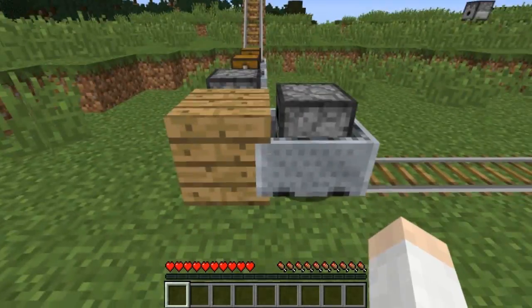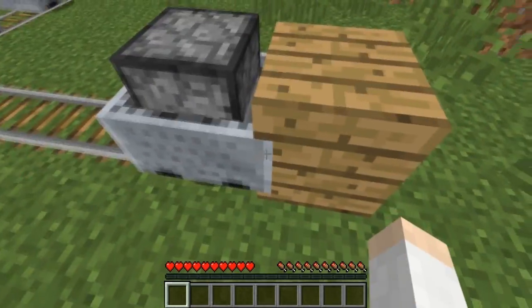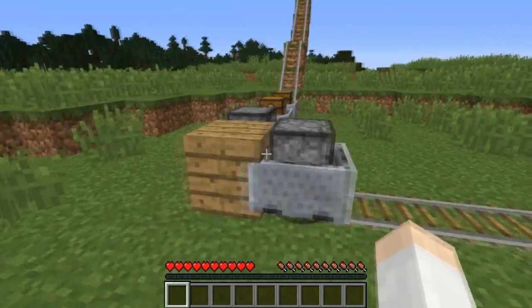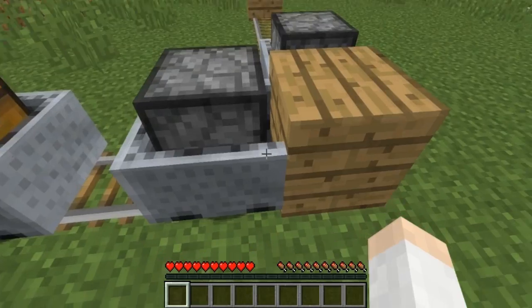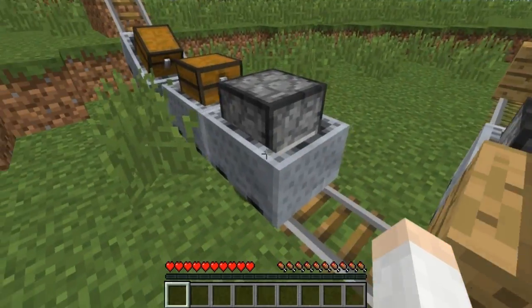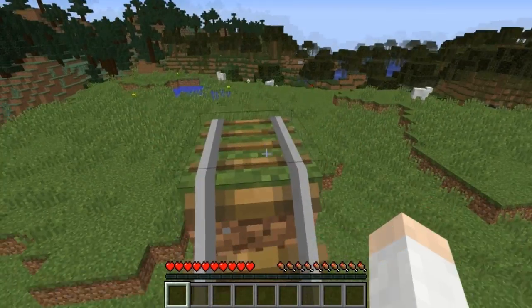You can right-click on the edge of an empty furnace minecart, and that will cause it to move quite quickly in the opposite direction. This is really useful especially when you're taking a bunch of minecarts up a hill — just keep clicking on the cart and you can power it up the hill relatively easily.